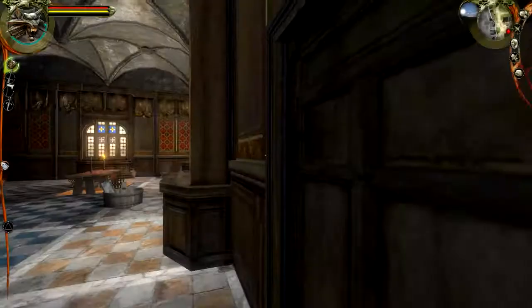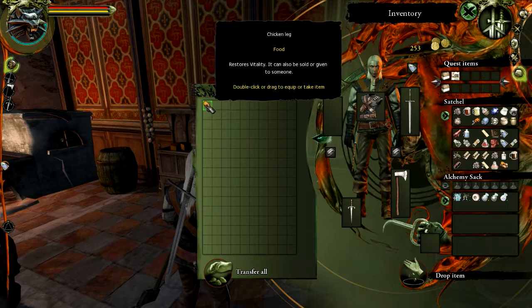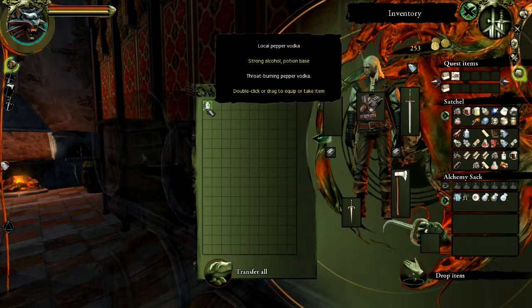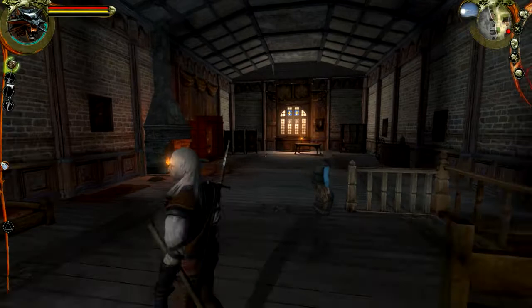Townswoman — they've got quite a nice big meal here. More blueberries, another chicken leg — I'm just going to leave that behind. Local pepper vodka — okay, we can use that as a base, so that could come in handy. Let's head on upstairs and see what else they've got up here.